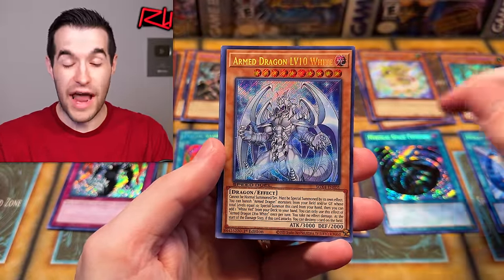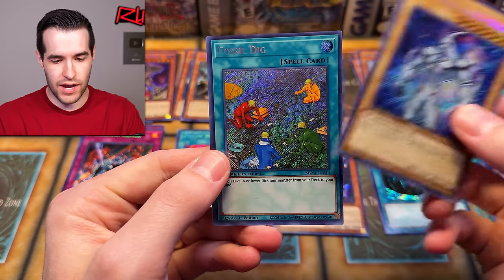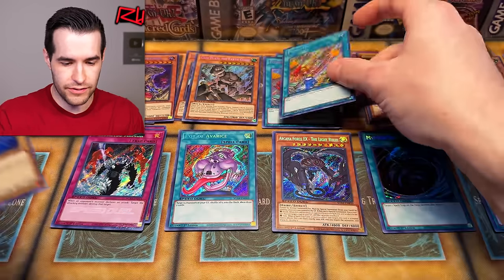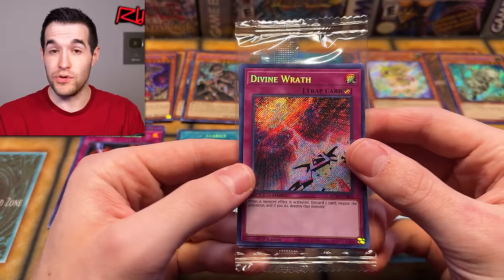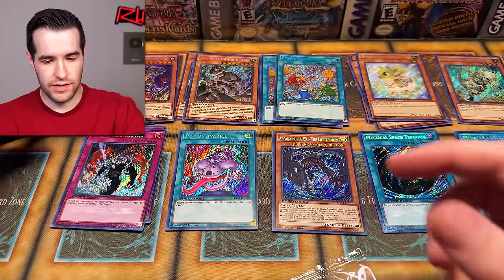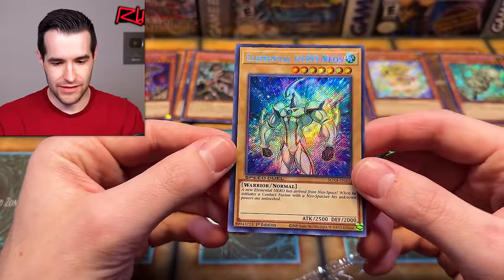Armed Dragon Level 10 — White. MBT is going to love that one. Elemental Hero Neos secret — that's awesome. And a Fossil Dig. Elemental Hero Neos — we have a Divine Wrath. The secrets look beautiful on this. Let me just check out the Neos real quick — that looks really awesome. That secret is hitting right there. Very pretty.